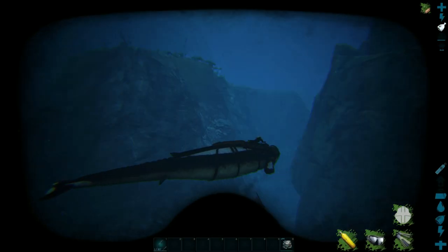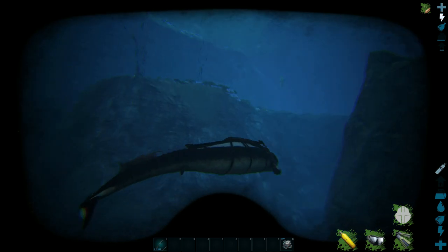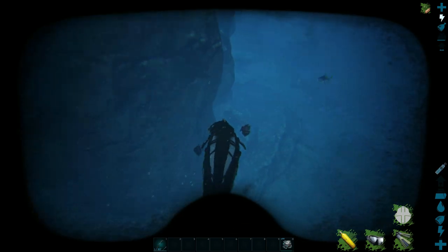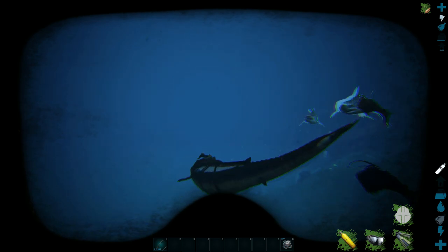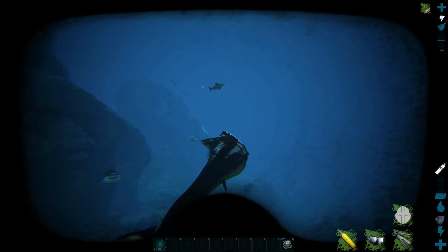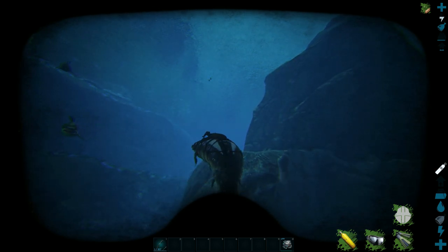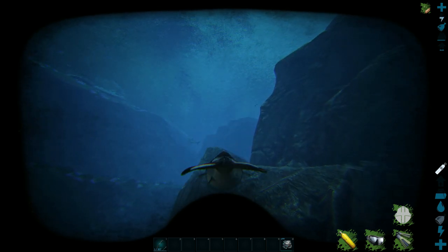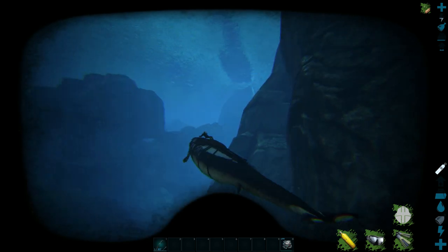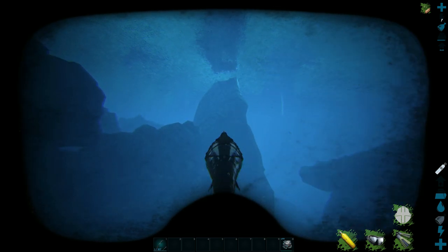We've swum around a little bit and found some over there. The bad thing is we've got literally everything else after us — look at all these Megs, anglerfish, the whole works. The Basilosaurus is great for killing all these creatures, but we may have to take the L on this one and keep swimming past. Let's swim this way and try to avoid them. The Mosasaur is what I'm most worried about — it's an Alpha Mosasaur, by the way.